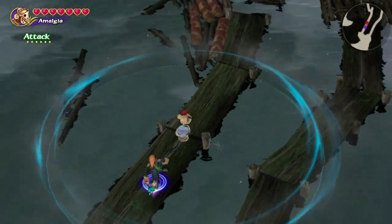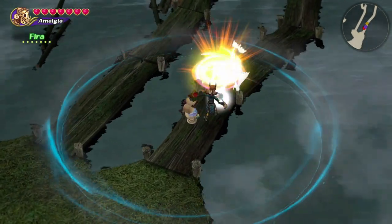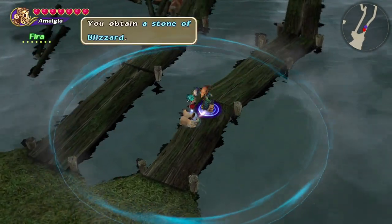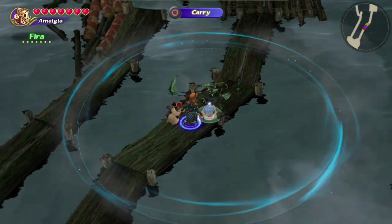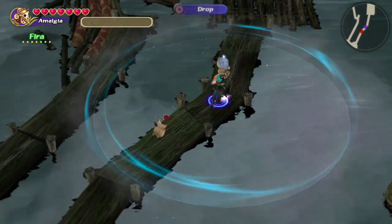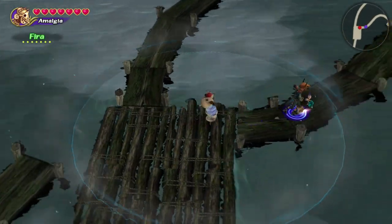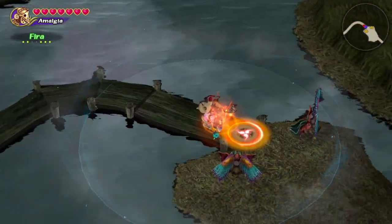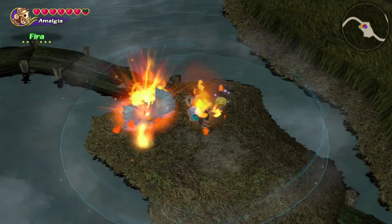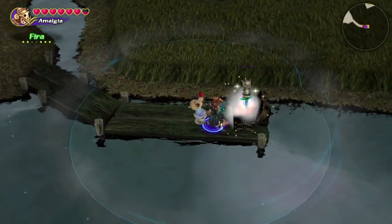Now we're heading back to the fork and taking the right path north. We've seen plank and log paths, but now we're about to come up on a type of path that looks almost like a raft floating on the water. In multiplayer, if too many people are standing on the raft at the same time, it will submerge you in swamp water which will deal damage over time. At this fork you want to head to the right because it's a dead end with a treasure chest. There will be some plant enemies and some Sahagans blocking the way, but they're pretty easy to deal with.